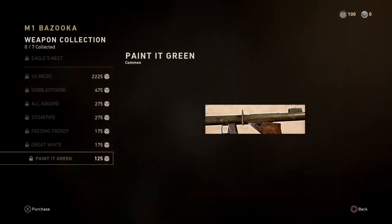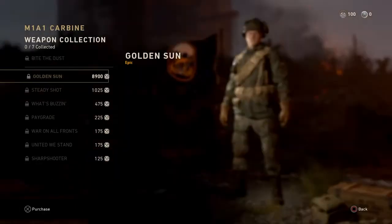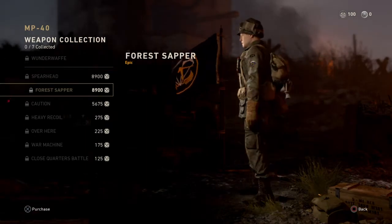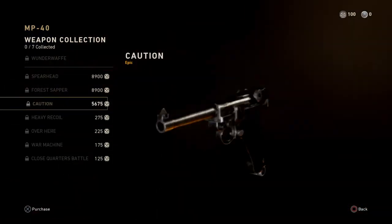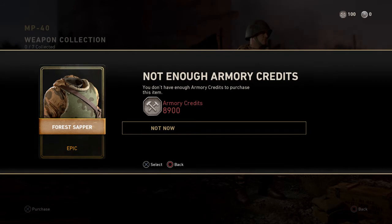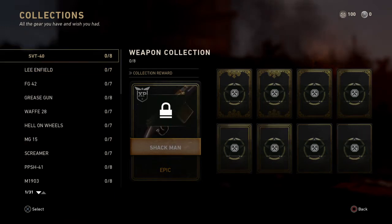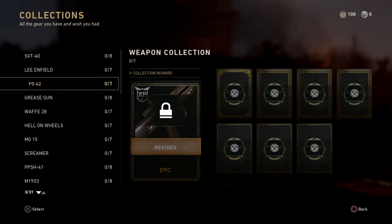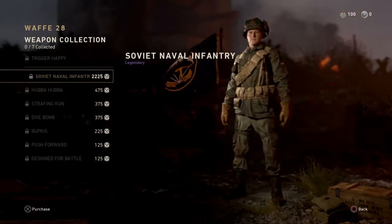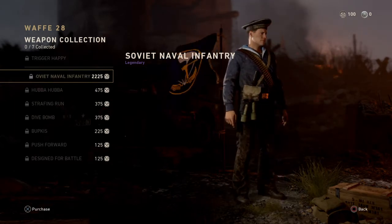There's a 'US Medic' item — I honestly don't know what that is, it might just be an outfit. The cheapest ones are pistols. Actually, looking closer, those are camos — they're the same gun with different camos. I'm not sure why there are camos for pistols but not other guns. There are also variants for uniforms — the outfit that people wear — which is pretty good. You can actually change your look as well as your guns. This one's called 'Trigger Happy' — Soviet Naval Infantry, so this is for Russia.